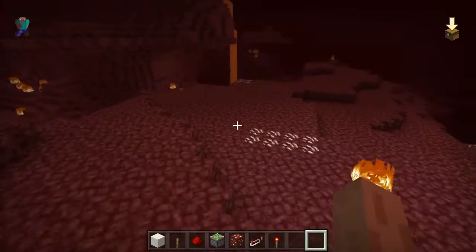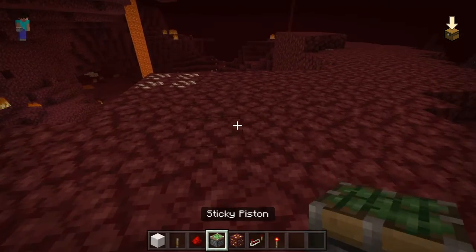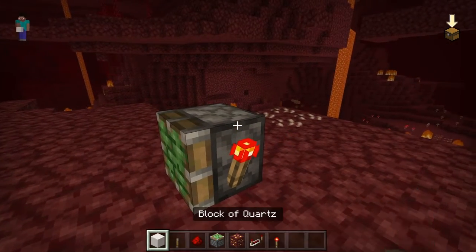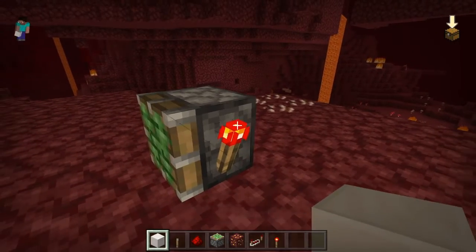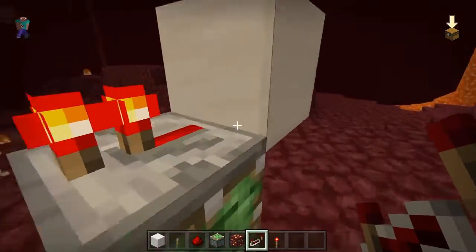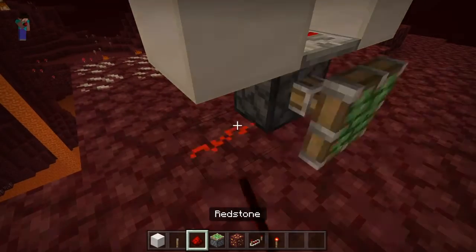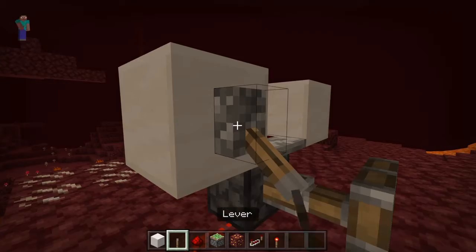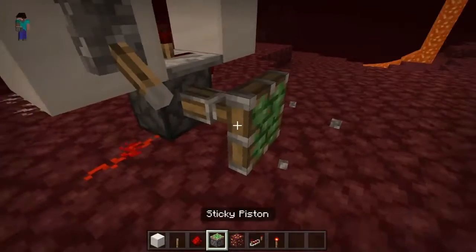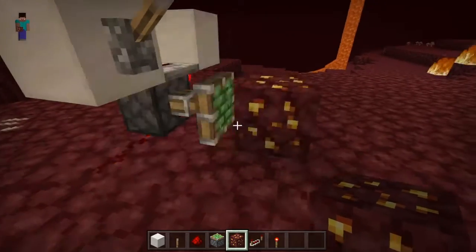To build the module, we're gonna need a sticky piston, a redstone torch, a block — not like a redstone block or whatever — and then a repeater on one tick, and then a block, a piece of redstone, and that will go forever. This lever could either be put here or here, doesn't really matter. Then we're gonna want to put another gold ore — probably doesn't matter which.